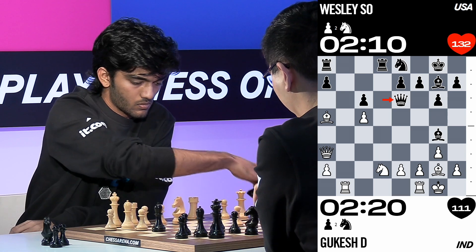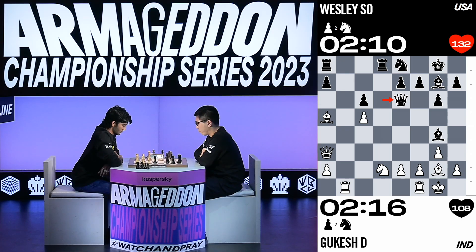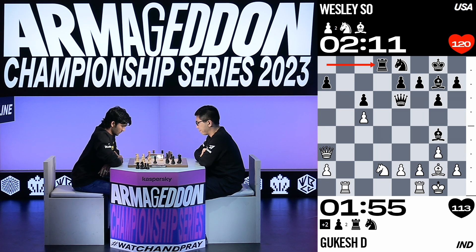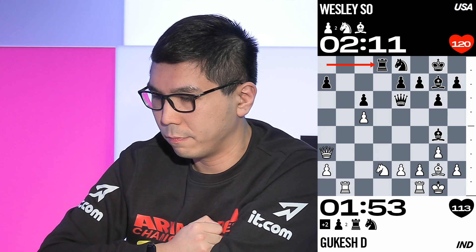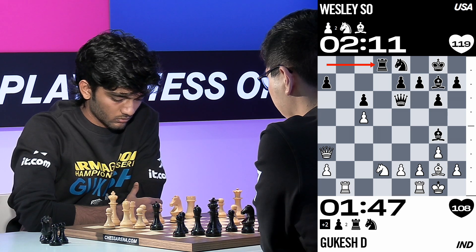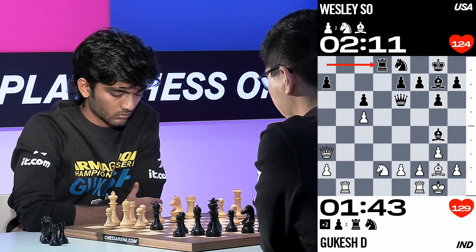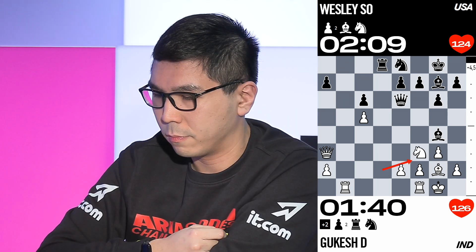Wesley's heart rate is going up. The pawn attacks the queen, and when the queen moves, white's bishop worth three points will capture the rook worth five points — Kukesh wins two points. At this level, two points is a lot of material, especially in an open position where those rooks have extra powers. Rooks like open lines. Now we see Kukesh net that extra material.